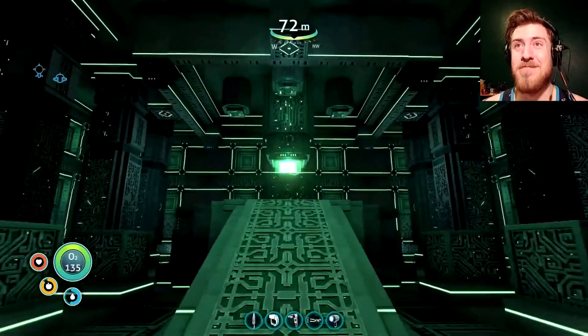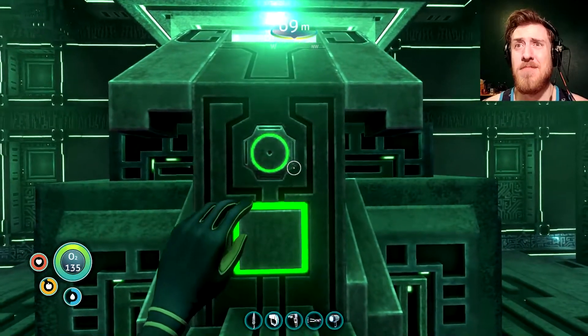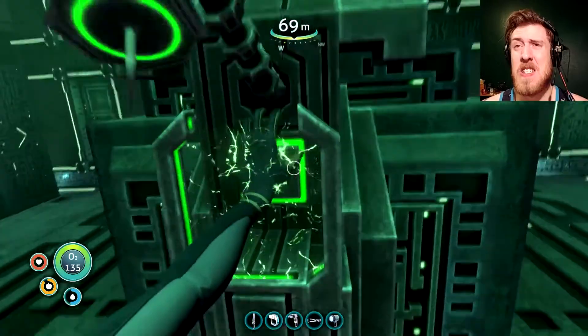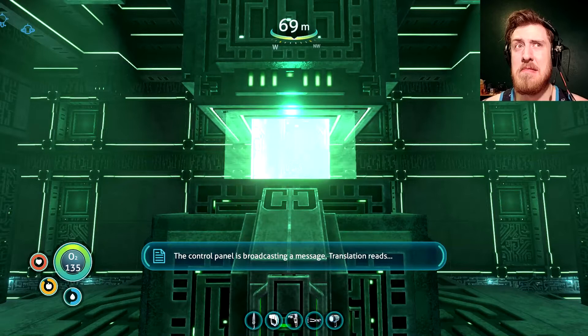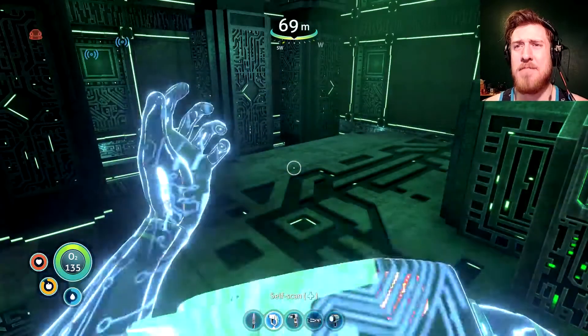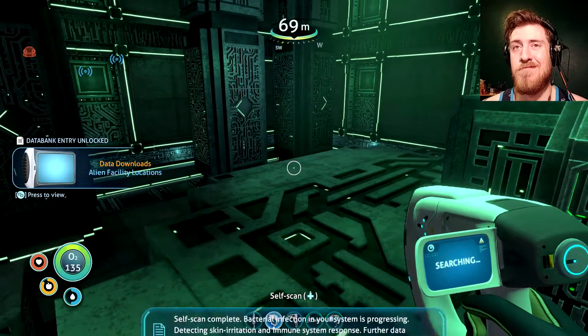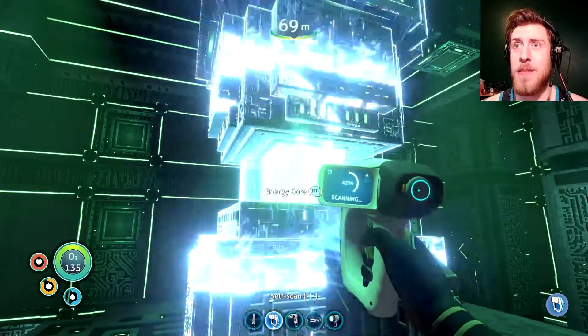This looks like a control room. Interact — just push it. Don't push me back, please. All I did was push a button, you didn't have to stab me. The control panel is broadcasting a message. Translation reads: Warning — infected individuals may not disable the weapon. This planet is under quarantine. Am I an infected individual? Let's check. Self-scan complete: bacterial infection in your system is progressing, detecting skin irritation and immune system response. I'm definitely infected. I can't really fault this thing for doing its job. Guess I have to cure myself before I can push the button.